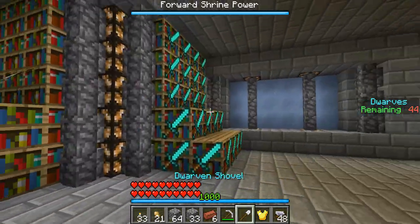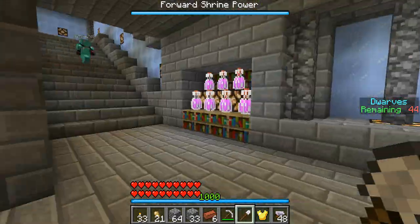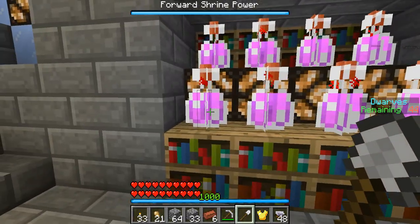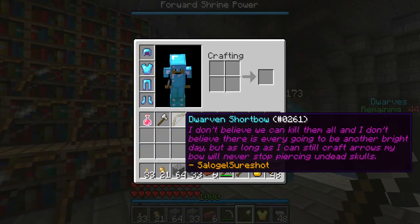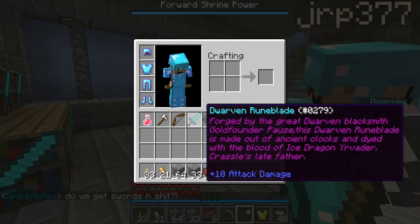Now, how you get a sword — you see right here: sword, bow, and the potion. But where is the shield? I'll show you. Right-click: potion. Right-click: bow. And then right-click: sword and a shield.